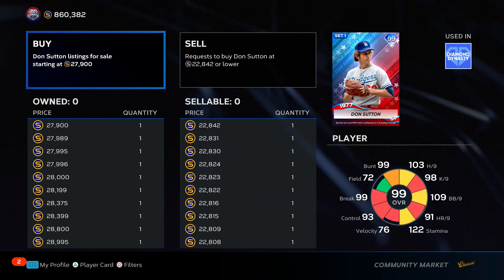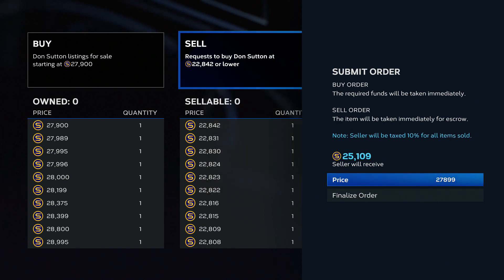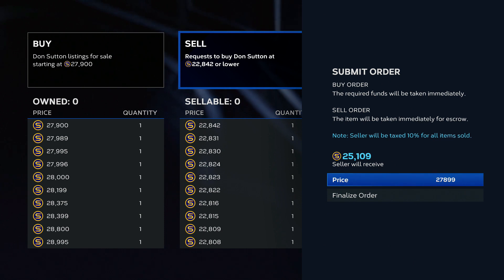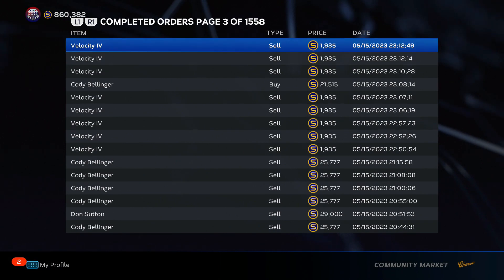Don Sutton is 22,800 stubs and his sell now is 27.9, so figure it's 28,000 stubs. You sell them after tax, you get about 25.5K. So if I was to sell Don Sutton right now — let's do the math — you get 25,100 stubs if you sell them right now with a sell order. And if you put in a buy order for 22.8, you're making a 2,300 stub profit, which isn't the best right now, but his price will go up at nighttime. So basically you're making a 2,300 stub profit per Don Sutton. You can buy 10 of him with 200K stubs available, making 23K just for buying 10 cards. It's a super passive way to make stubs quick.